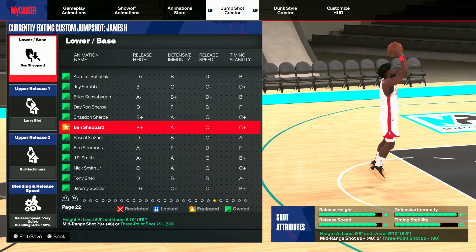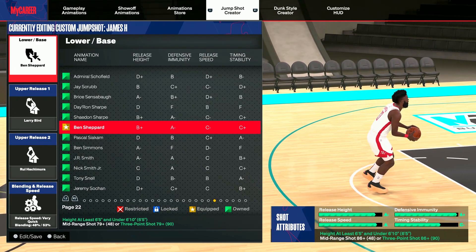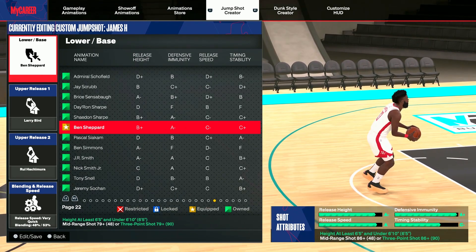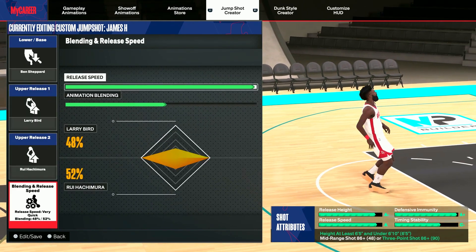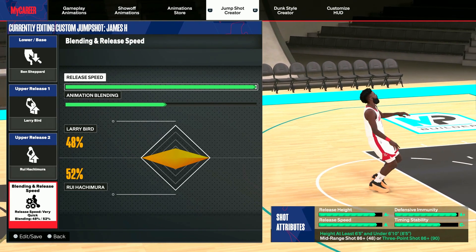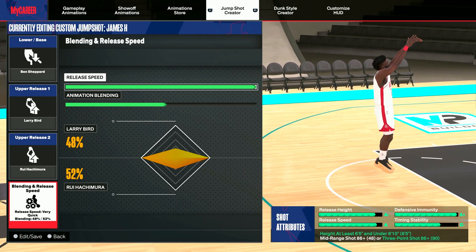Now I'm showing the jump shot for heights between 6'5" and 6'10". You have to have a mid-range or three-point rating of 86 to acquire this jump shot. The lower base is Ben Shepherd, up release one is Larry Bird, and up release two is Rui Hachimura. Release speed is max, and animation blending is 48 Larry Bird and 52 Rui Hachimura. That's one of the jump shots I use for people that are 6'5" or between 6'10".